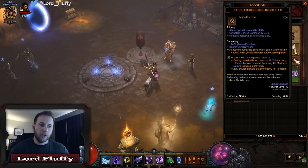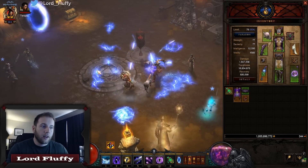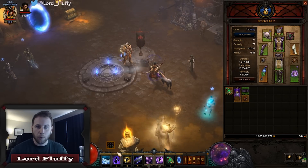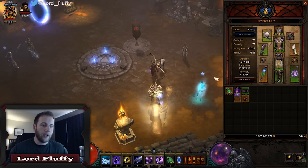And of course we're going to use Obsidian Ring of the Zodiac. That's so when we're out of Archon we can spam Arcane Torrent Static Discharge to decrease the cooldown of Archon and get right back in, because that's what we're all about in this build.